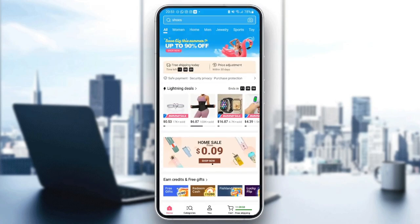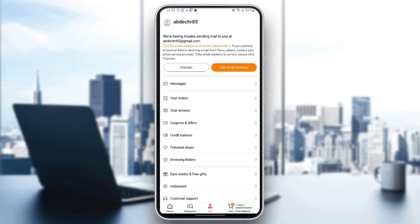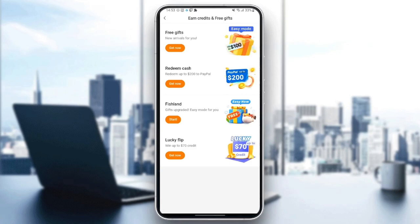Now we are logged in. Go to the bottom and click on 'You'. Once you've clicked on 'You', scroll down until you find 'Earn Credits and Free Gifts'. Click on 'Free Gifts' and you'll find four options: free gifts, redeem cash, fish land, and lucky flip.